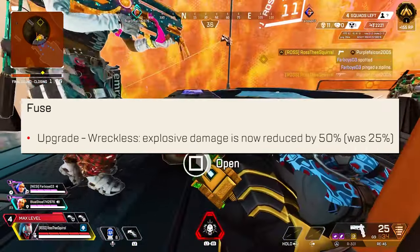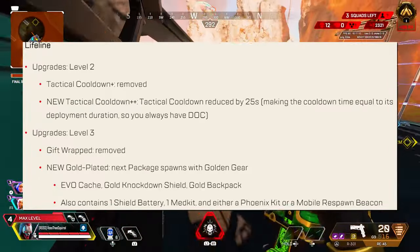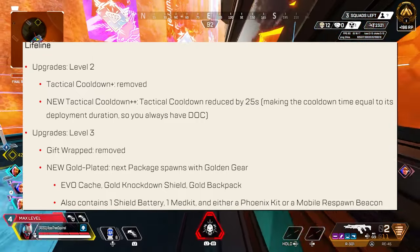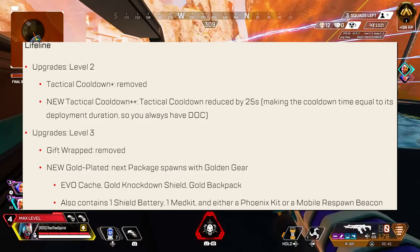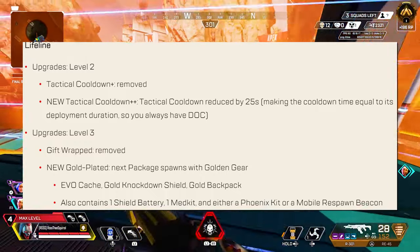Fuse's Reckless perk has gotten a sizable buff, where explosive damage reduction is now 50% instead of 25%. Lifeline's perks got seriously nerfed. Her care package perk that would spawn a red-tier weapon now only spawns gold items, and it doesn't look like a weapon is even included. You can get an evo cash, a gold knockdown shield, a gold backpack, one shield battery, one medkit, and then either a phoenix kit or a mobile respawn beacon.